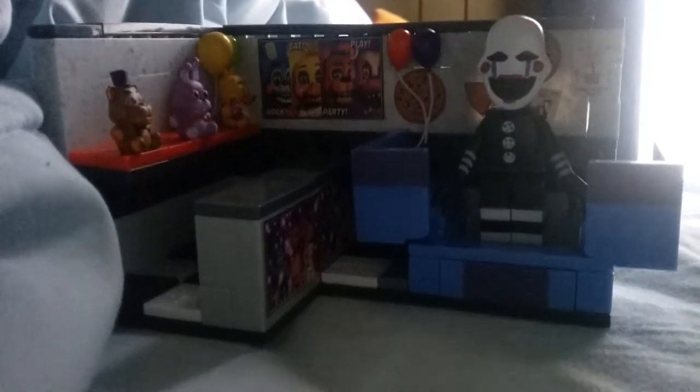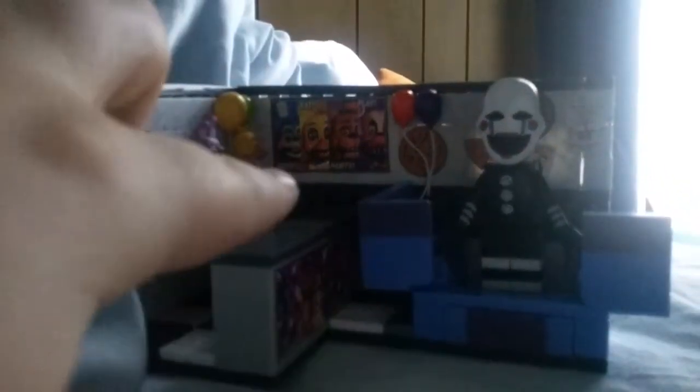The first medium-sized set is the Prize Corner with the puppet, from FNAF 2. The box can actually open — it tilts up. We've got the little desk with some stickers, a Freddy plushie which we got in the bed set, and Bonnie and Chica plushies which are new to this set. I really like this set because the stickers are really accurate — like this one from FNAF 2. And there are the balloons and stuff.